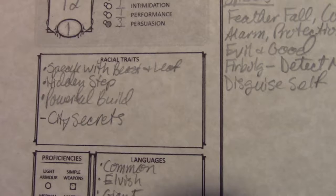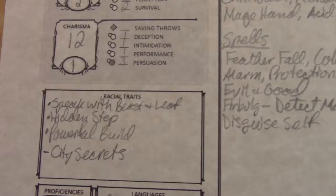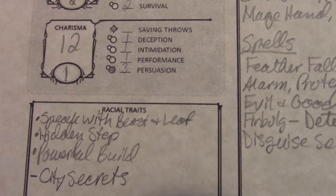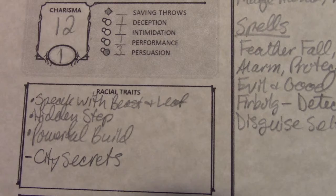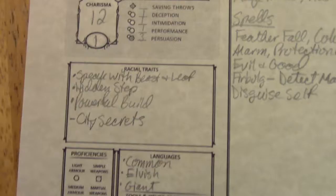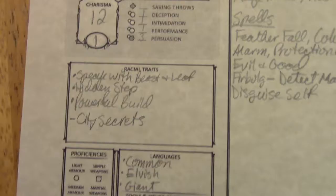Moving on down to racial traits: we have Speech of Beast and Leaf — I wrote it down wrong — but basically he can talk to birds and animals and things, and they kind of understand what he's talking about, but he can't understand them. Hidden Step, where you basically become invisible for a round. And then Powerful Build, which allows him to carry things as if he were of a large build instead of medium. Firbolgs are actually fey creatures, similar in size to goliaths, who guard the forest and don't really have naming conventions.